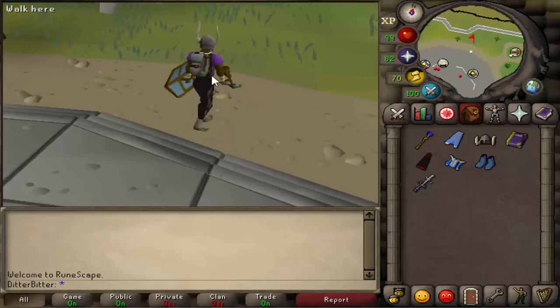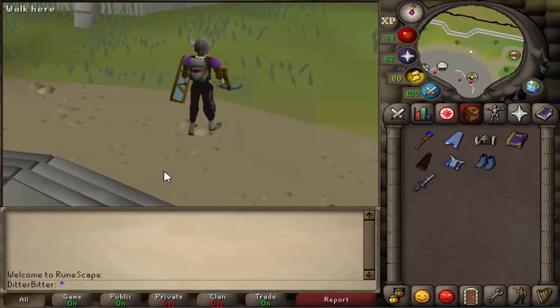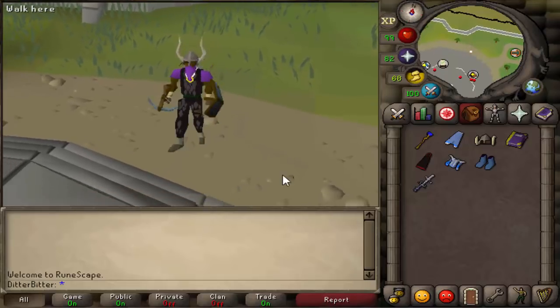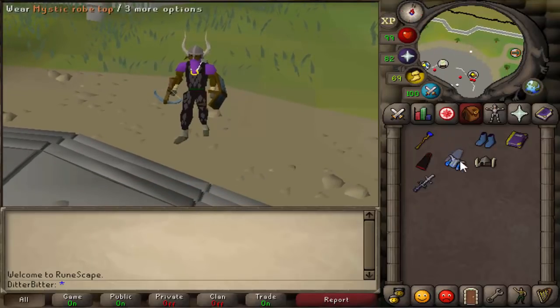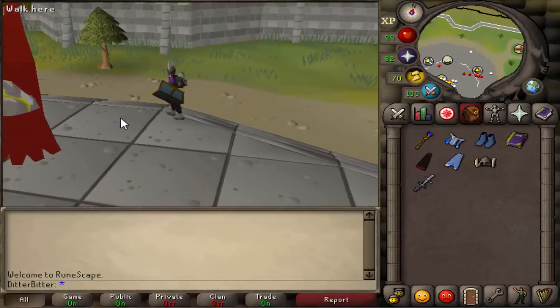What's up guys, welcome back to another episode of Maxset from AGS. The reason I'm making this video today is because the client known as RuneLight actually installed a plugin called Anti-Drag, which helps a lot of deep wilderness tribrids, hybrids, and any kind of PKing really.